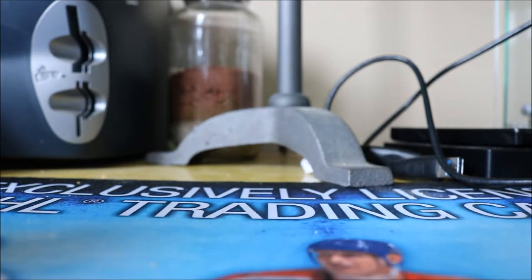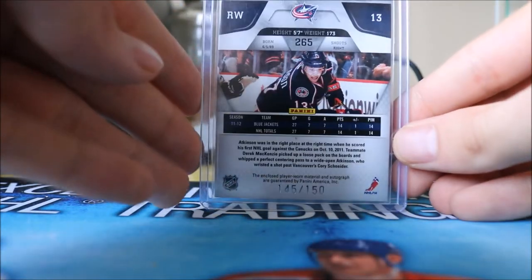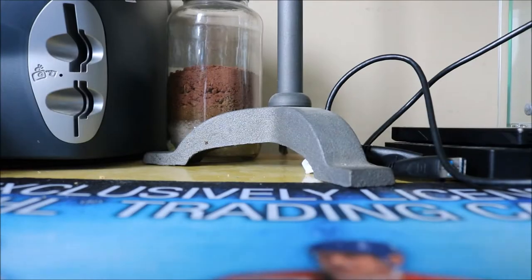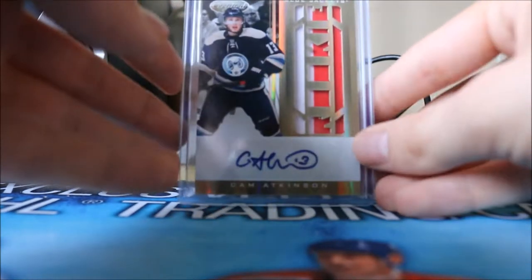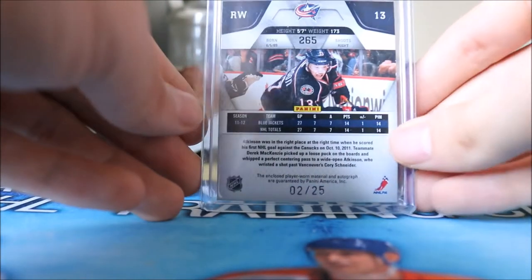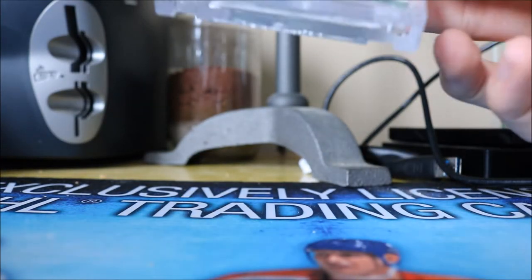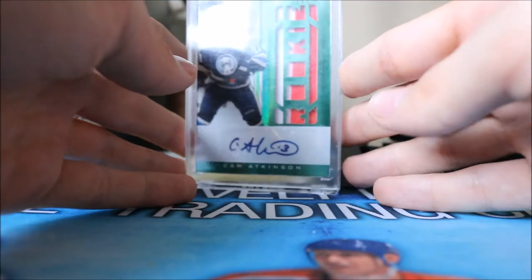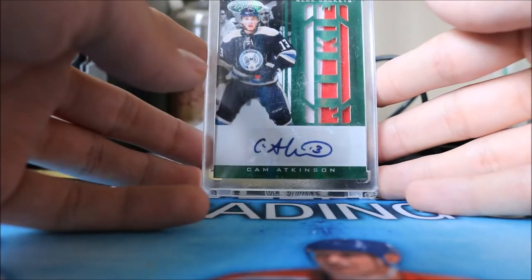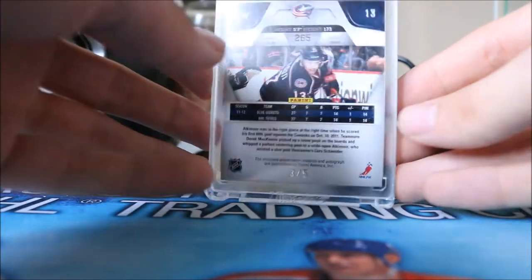Next up, in 2011-12 Certified, we have his Rookie Jersey Auto numbered to 150 — this is the standard silver version. Then we have the gold version, numbered to 25, which has more of a patch instead of a jersey. And then this one was one of my first biggest pickups in the PC: the Emerald patch auto numbered to only five, so I only need the black version out of one to complete this rainbow.